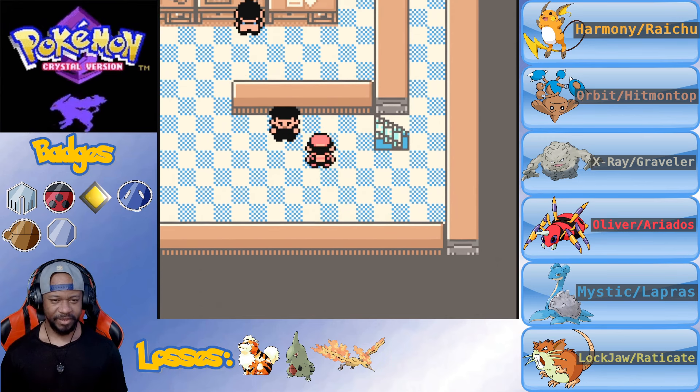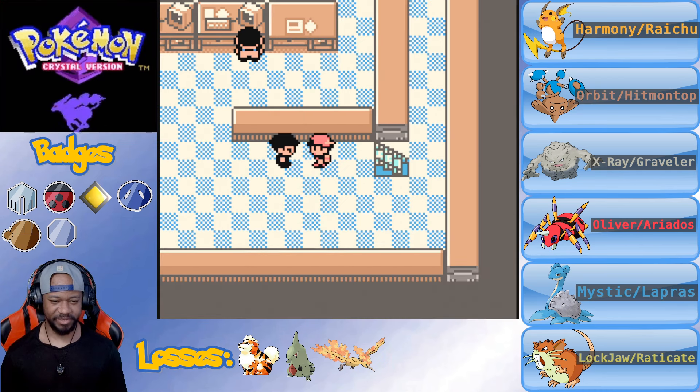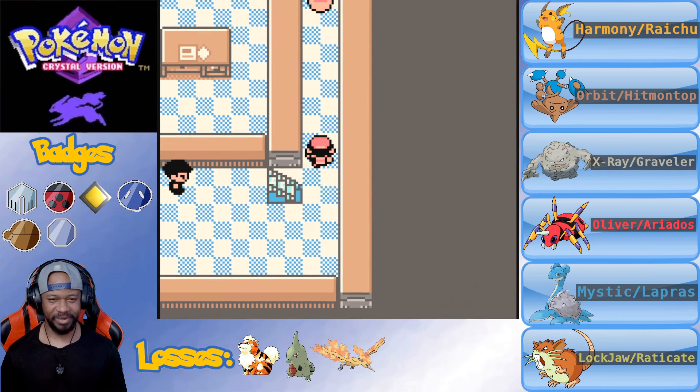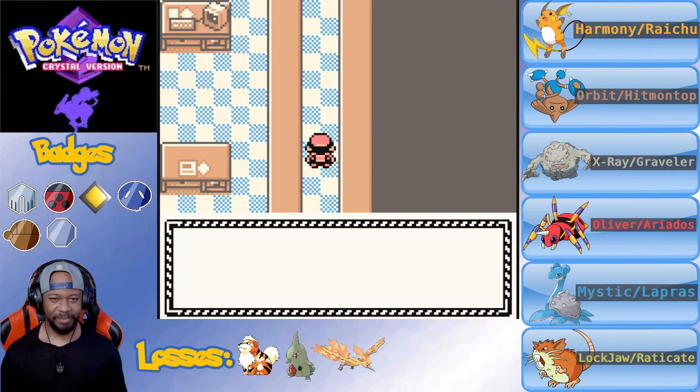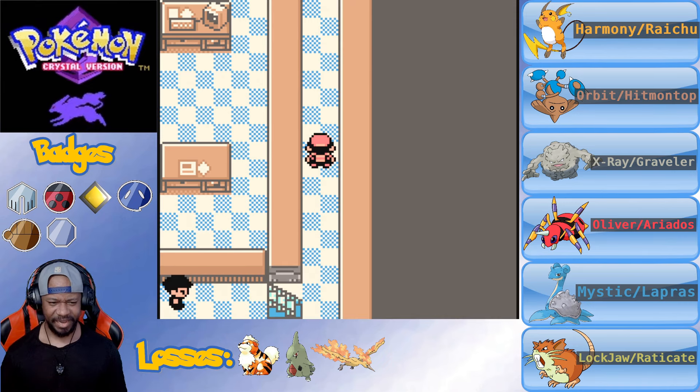A trainer says that the guy in the cape is incredibly tough. Hey, I'm going to beat him in the Pokemon League - that's what I meant. Oh, there's a Slowpoke Tail item. Can I sell that for a high amount? I'm going to sell it back to Team Rocket Grunts.